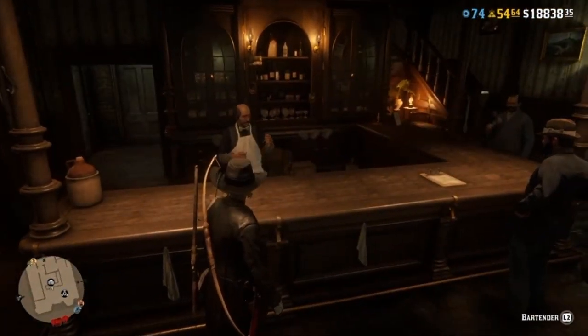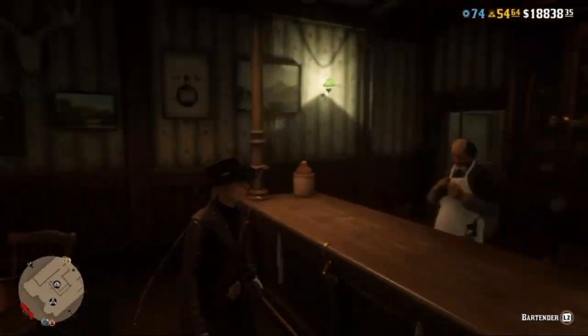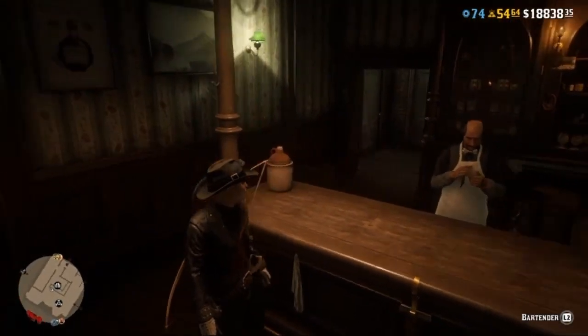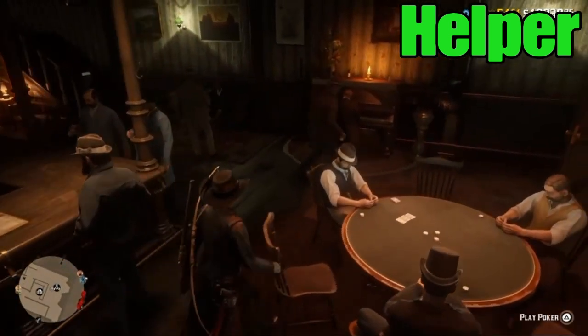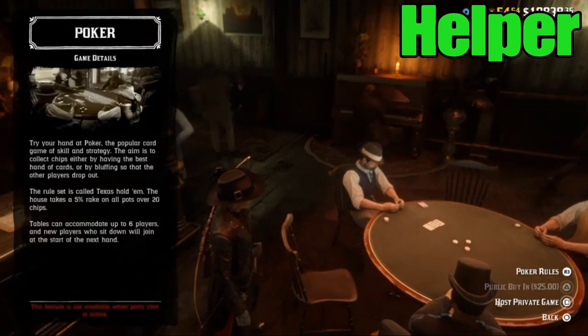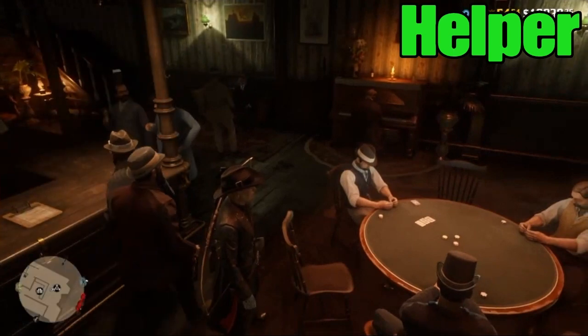With this glitch it's very simple — you're gonna need one other friend. We're gonna show you now from the helper's point of view. The helper is going to go to the poker table and host a private game, then load into that private game.